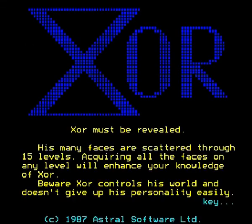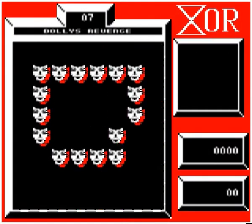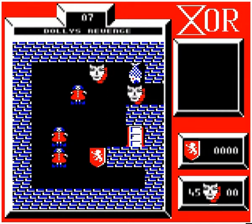Hello and welcome back to Let's Play Exor. Level 7, Dolly's Revenge, is the first of several that begins by throwing us in with a very difficult puzzle to make it tricky to get out and explore the rest of the level.